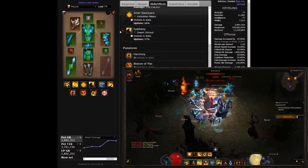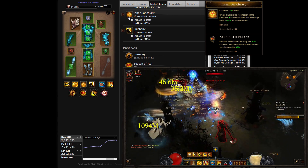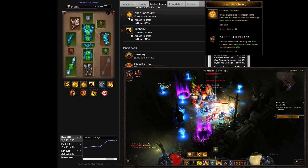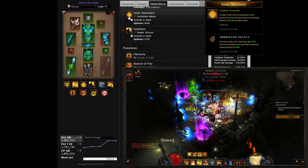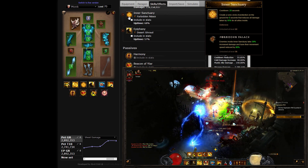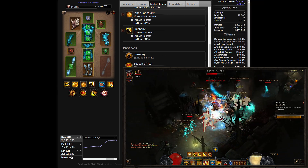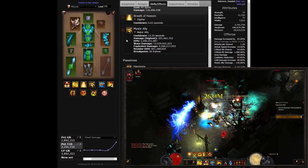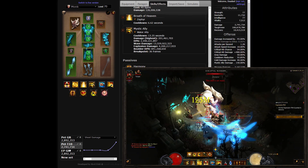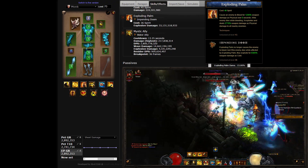Once enemies are drawn in for the kill, you'll be placing an Inner Sanctuary circle at their feet to speed up the fight. On a reasonable 20-second base cooldown, this skill serves as a protective circle when fighting within, further entrapping enemies with an 80% slow and increasing their damage taken by 30% through the Forbidden Palace rune. Note that the Torment Progression variation replaces this skill with Breath of Heaven Zephyr for its significant movement speed bonuses, while the Exploding Palm variation replaces it with Exploding Palm Impending Doom.